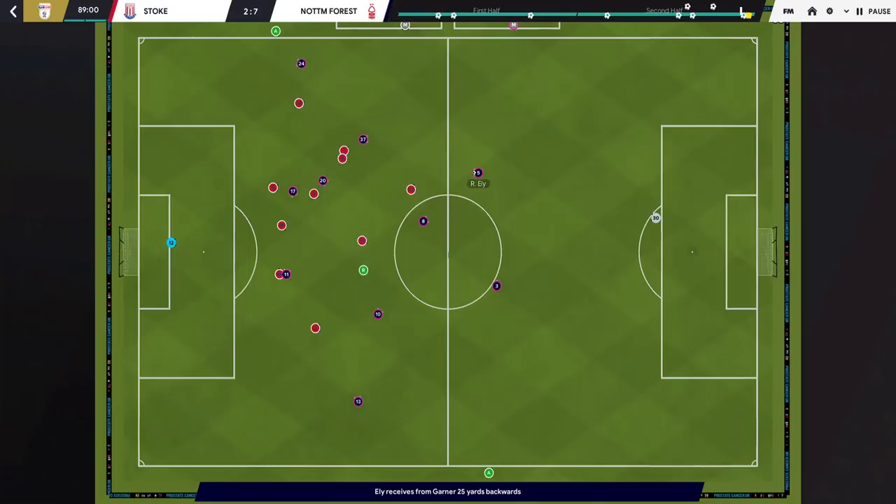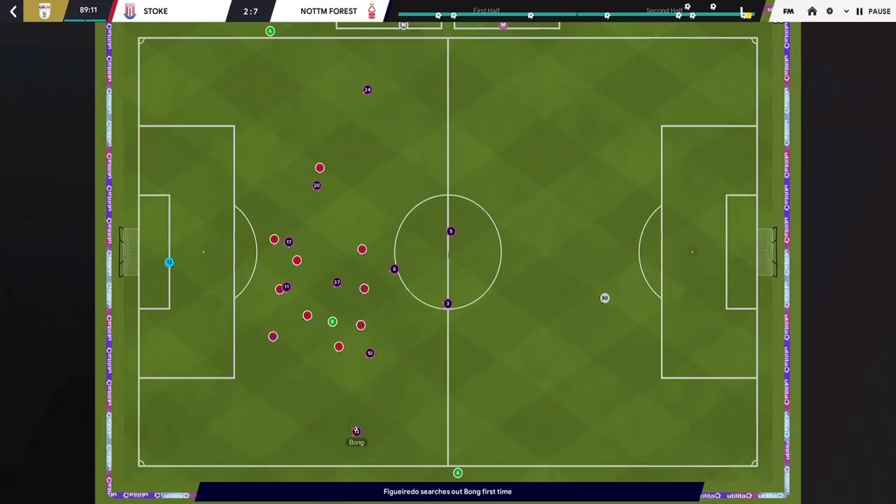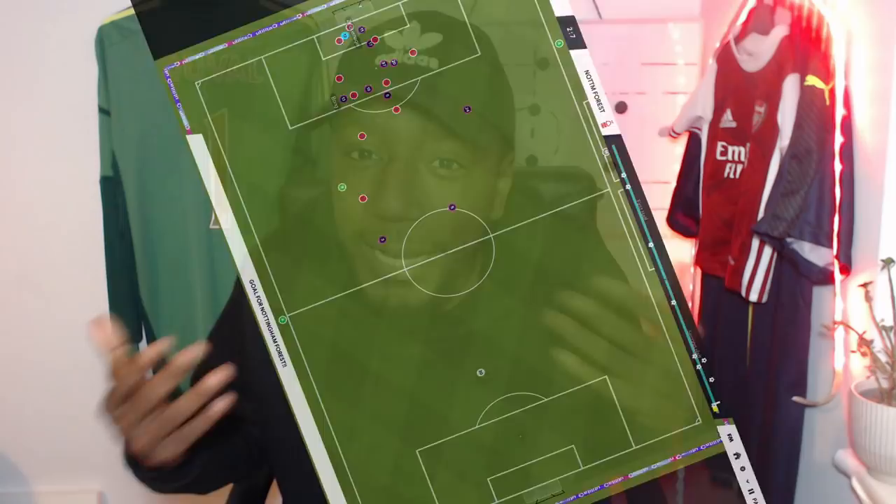Hello people and welcome back to the channel. Today's tactic is a 4-1-3-2, heavily inspired by Marcelo Gallardo. It's not a replication, but we've taken some of the key attacking principles and pulled them into our own. This tactic in Football Manager was tested with Nottingham Forest where we scored plenty of goals and smashed records. In this video we're going to break down the tactic, create the tactic, play a game to see how it plays out, and then look at the results.